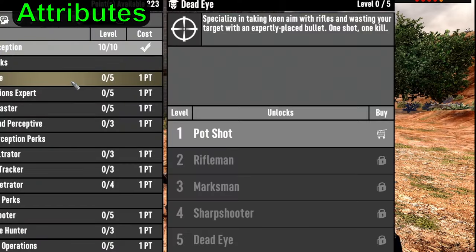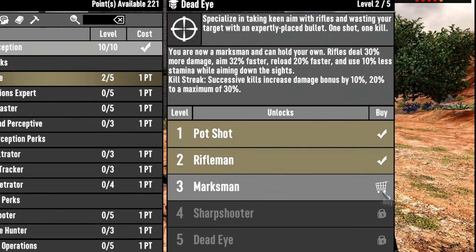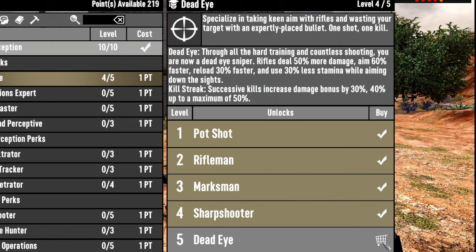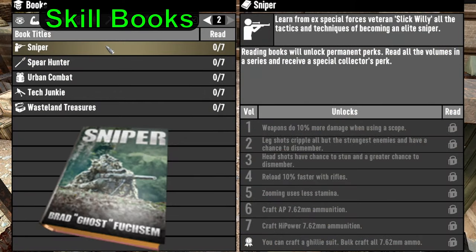How about rifle perks and skillbooks? The Deadeye attribute in the Perception tree offers increased damage, faster aim, and quicker reloads at each level. After level 3 is unlocked, you also get killstreak bonuses of 10, 20, and then 30% damage with each kill, which gets better at each level. The sniper skillbook offers a few general bonuses including specialized ammo crafting, damage increase, and faster reloads. There are also some unique items like the ability to craft a ghillie suit for stealth and the ability to blow limbs and heads off.